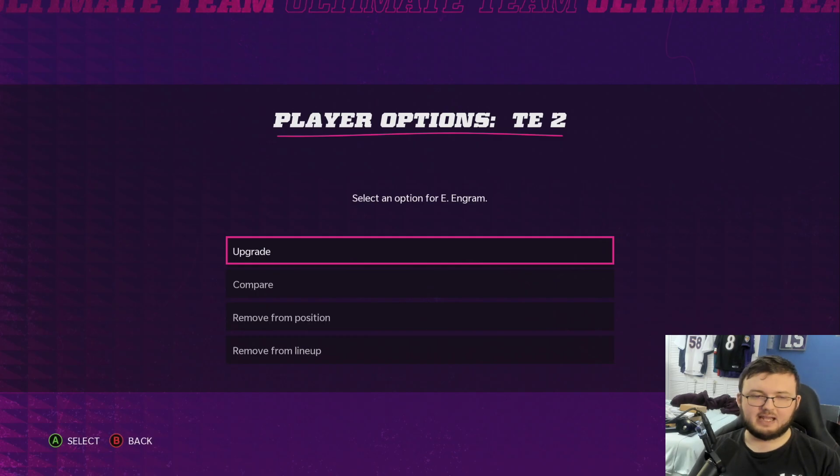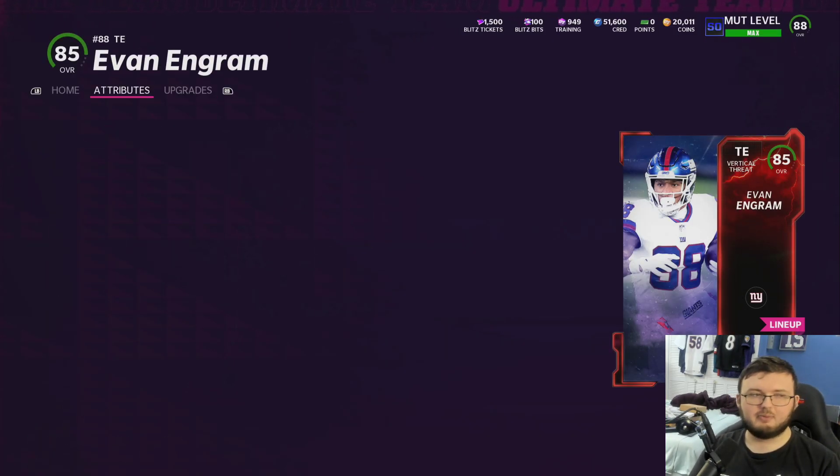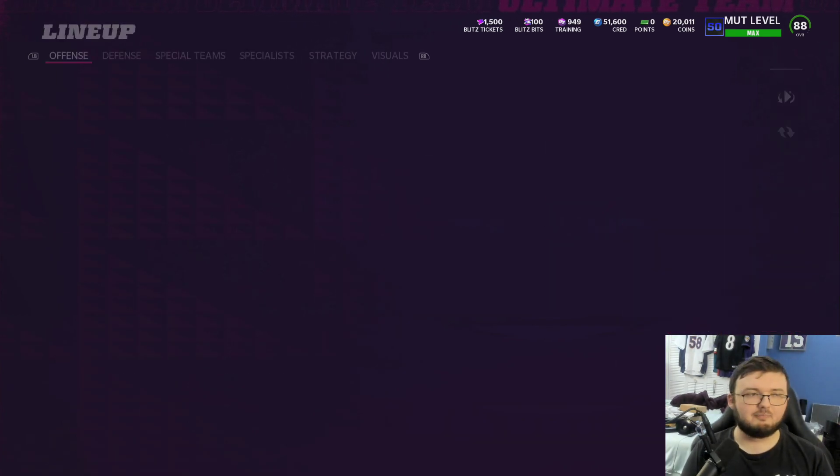I also got a backup tight end to help out George Kittle. It is Evan Ingram, who is a budget beast. If you guys have not checked out this card yet, make sure you check it out. He has 89 speed at tight end and he's like 10,000 coins. So he's an absolute budget beast.